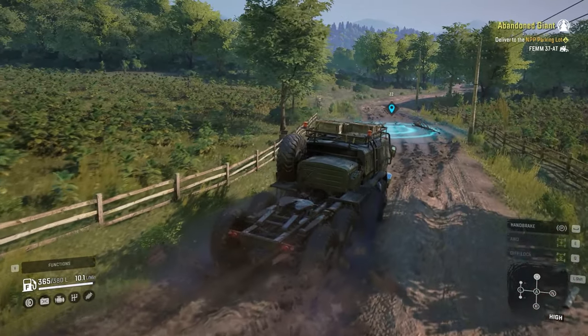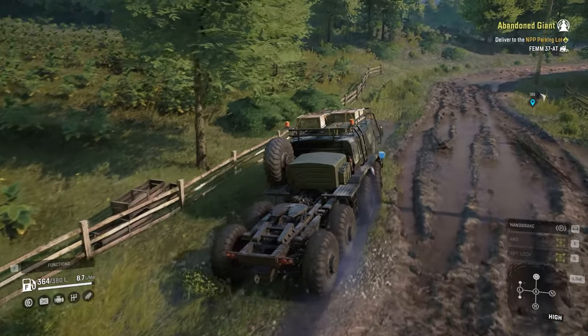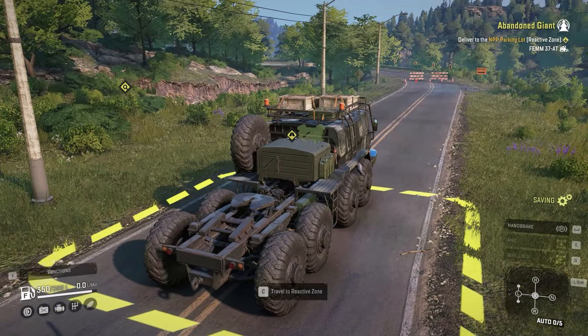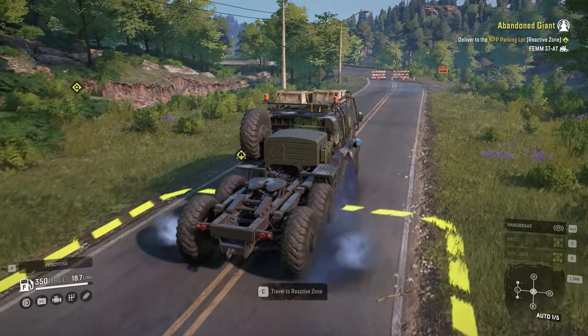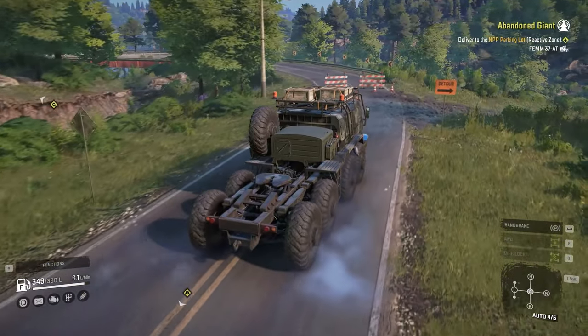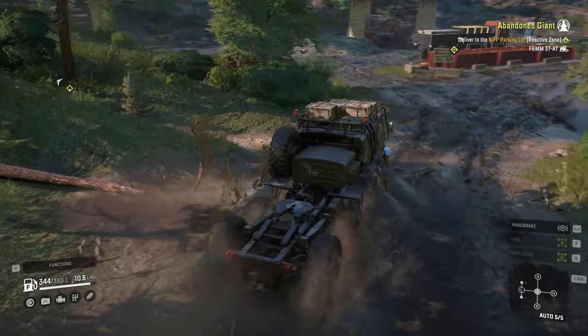But again, that's not necessary — it just helps you do this contract easier. You don't need to repair or refuel the Femm. So once you get to Oviro Hills, you don't need to drive that much. You go forward for a couple of meters, you see the detour sign, take the detour, and after about 10 seconds you're gonna see Femm sitting over there.